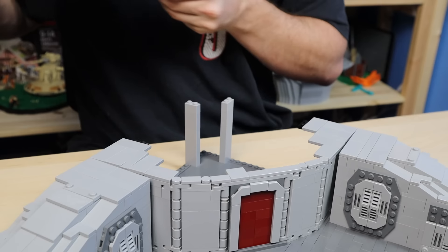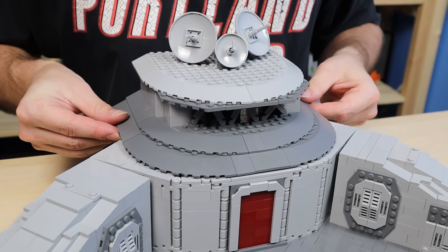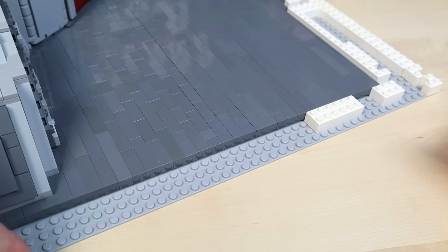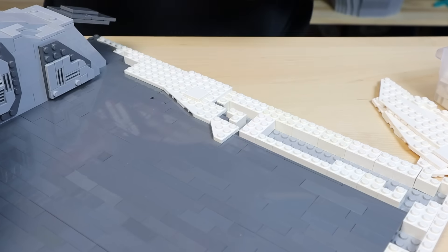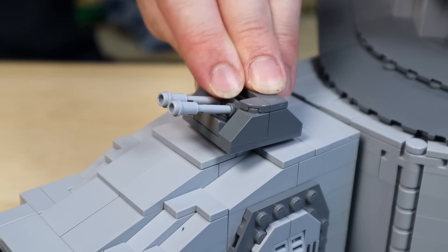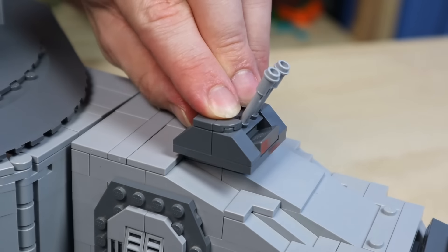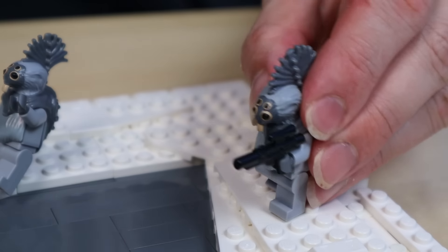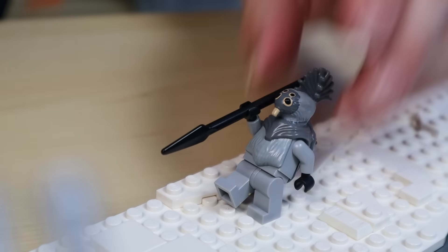I added the other command station essentials and this command post is ready to oversee base operations. The last big hurdle is locking the snot pad in place. I filled in the rest of the base with white brick, then plated off the seam with snow. There's no snow on the pad since it's heated to prevent any accidental ice-skating mishaps. This being a clone base means there have to be turrets of some kind, and I bought three Talz warriors just for this MOC, so make sure to hit that like button to show these minifigs some love.